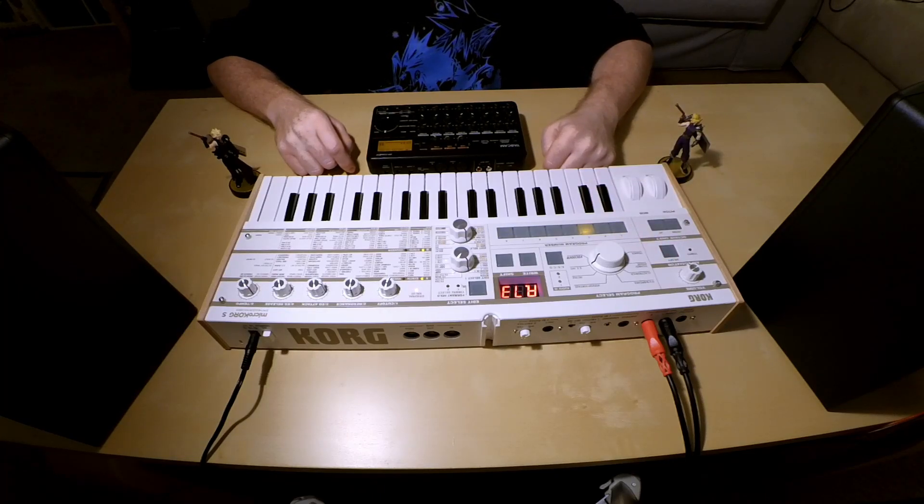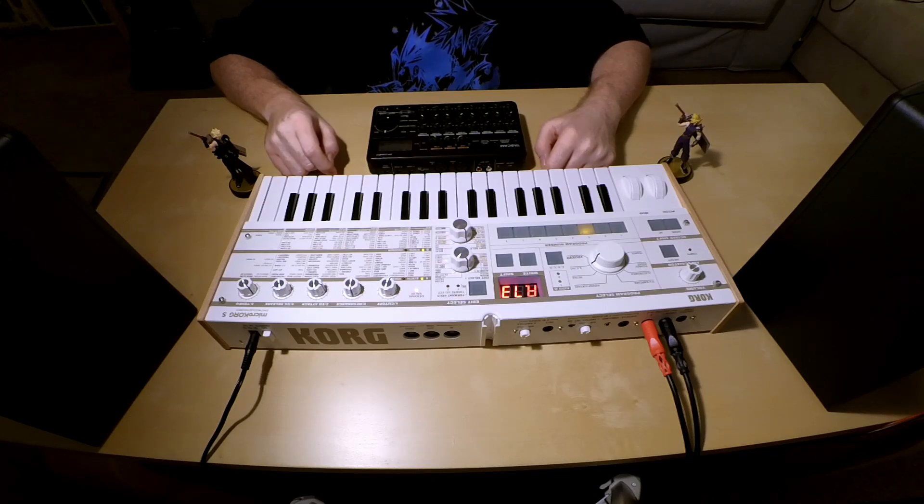Today I'm going to go over how to make a Prelude style patch for the MicroKorg from the Final Fantasy series. My inspiration was Final Fantasy 7, but you can more closely resemble this style patch to Final Fantasy 9, which was more of a realistic patch. It's maybe a hybrid between the two, so it sounds a little original. The original patch in Final Fantasy 7 was probably made on a Roland Sound Canvas using one of the built-in harp patches, as they used the Sound Canvas quite a lot in the series.